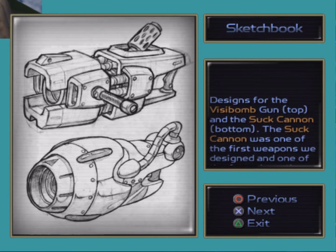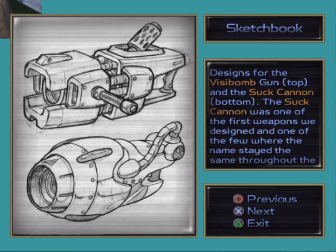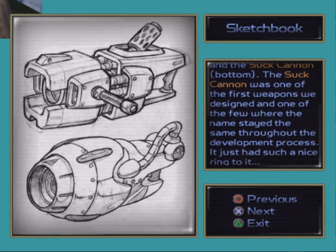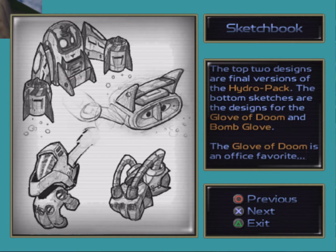Designs for the Visi-Bomb gun at the top and the Suck Cannon at the bottom. The Suck Cannon was one of the first weapons we designed, and one of the few with a name that stayed the same throughout the development process — it just had such a nice ring to it. The top two designs are the final versions of the Hydro Pack. The bottom sketches are the designs for the Glove of Doom and the Bomb Glove. The Glove of Doom is an office favourite. Personally I didn't like it as much, but I could see why it has its fans.